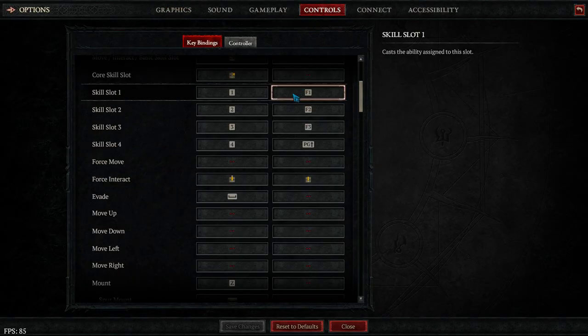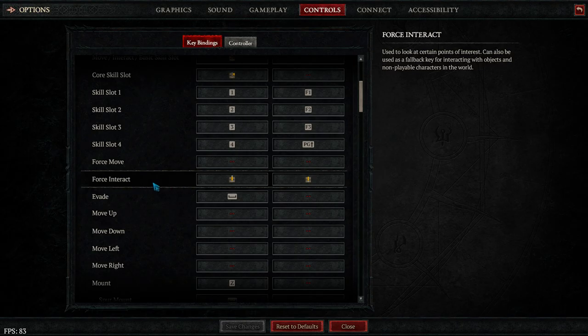You want to go into Options, go into Controls, and scroll down to Force Interact. You want to change those key bindings to mouse scroll up and mouse scroll down.